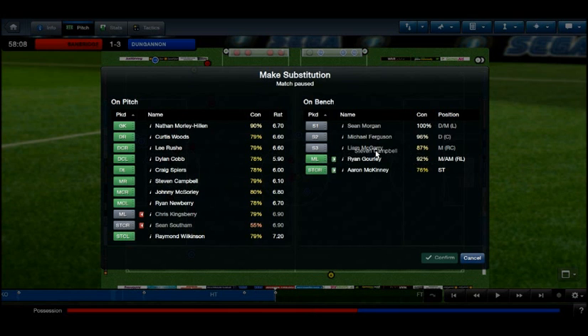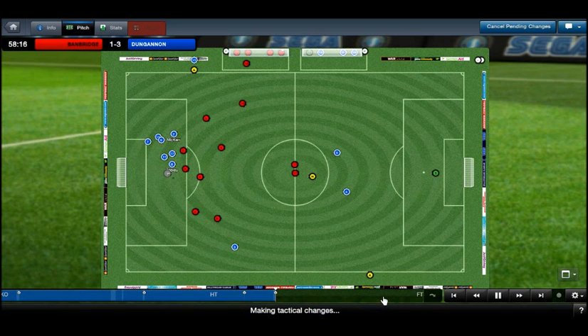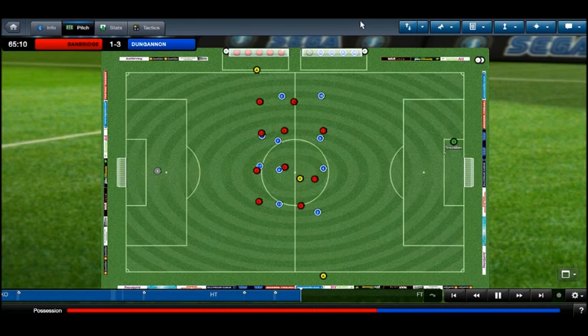I want to make a change but there's very little I can do. Cobb is having a dire game — most of the goals have been scored from his defensive position. He's usually a great player but this is either inconsistency or he just can't handle some of Dungannon's attacking play today. Either way, three goals at home and potentially more.